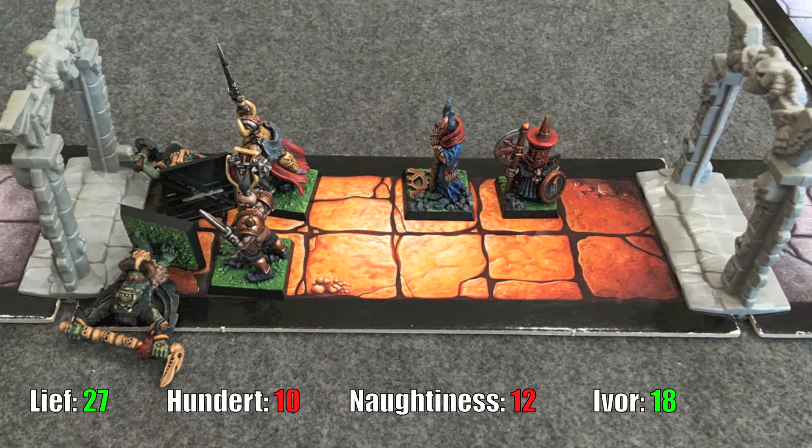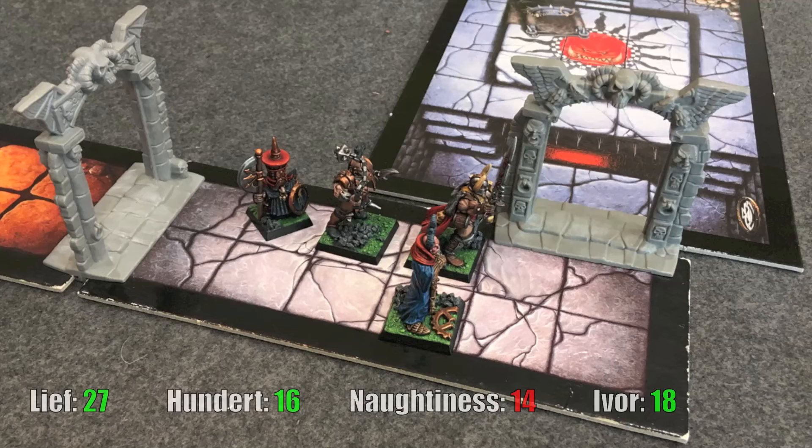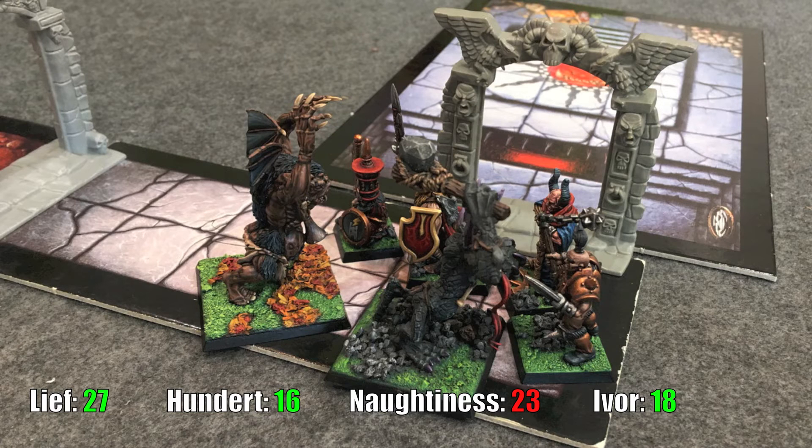Hundert heals himself for six damage and Naughtiness for one; Ivor steps back to defend the wizard. We head back toward the objective room over the next few rounds, with Hundert healing Naughtiness along the way. Finally we're at the doorway ready to jump in after a bit of a false start. I roll for the power score and... another one. Then another one. These monsters have thoroughly trapped this doorway.